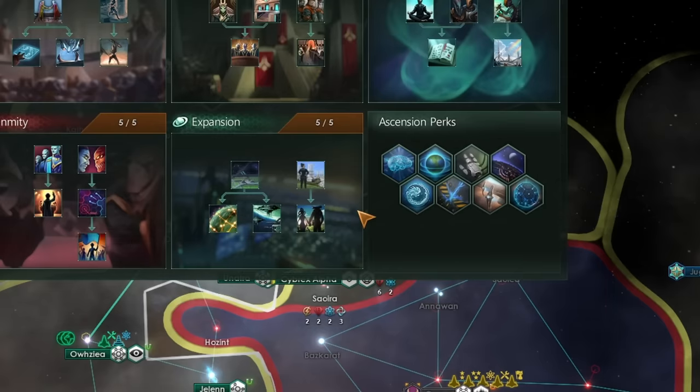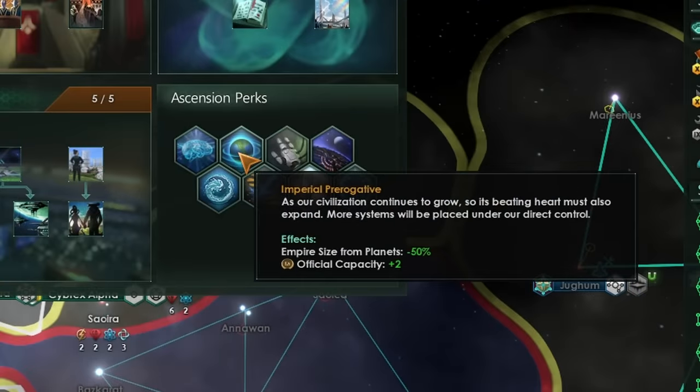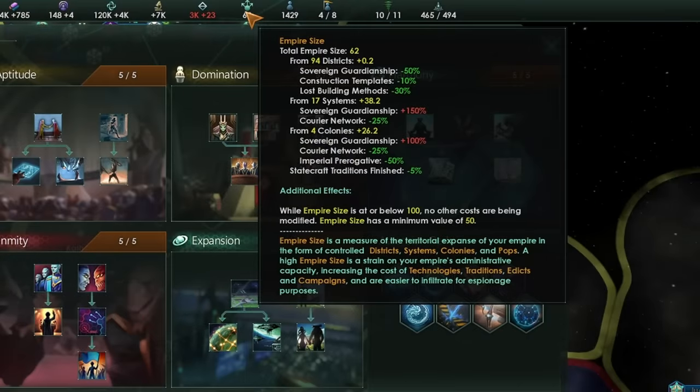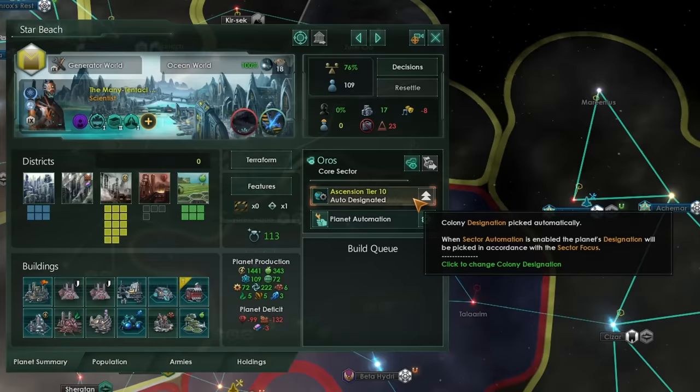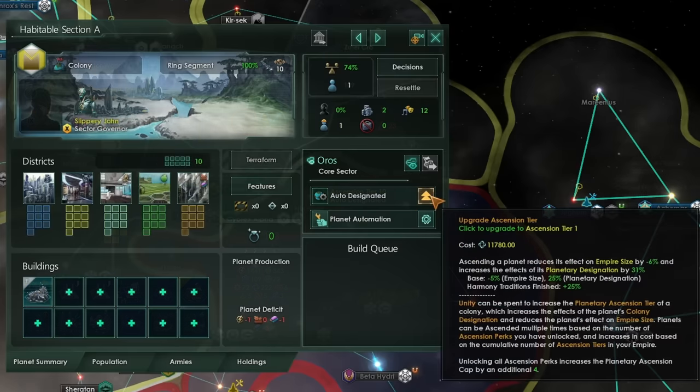To really maximize this build, you should definitely take the Expansion tradition. Courier Network within that will reduce our Empire Size from Systems and Planets by 25% apiece. Imperial Prerogative will drop Empire Size from Planets by another 50%, meaning when we combine those bonuses, we're only really getting plus 25% Empire Size from our Planets — and that is very, very manageable. Whilst we are tall, we still want to have lots of planets within our tall borders. You can further reduce the Empire Size contribution from your planets by ascending them. Planetary Ascension up to Tier 10, especially when combined with the Harmony tradition, reduces Empire Size contributions from a colony by 50%, or 62.5% once you've taken that Harmony tradition.